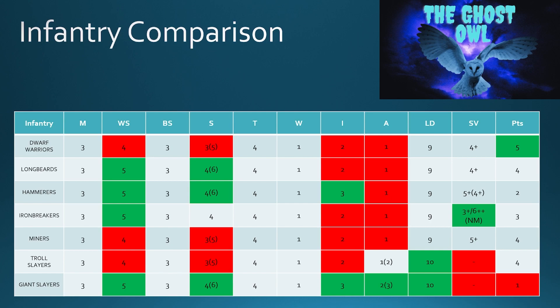When we look at Strength, you'll see a number in brackets that represents when they take their great weapons for those that can. The one that sticks out is the Iron Breakers, who can't take great weapons but still have a Strength of 4, which puts them above the Miners, Troll Slayers, and Dwarf Warriors. And great weapons — as we've said before — the always-strikes-last rule is not a huge deal for the Dwarves who have such low initiative.